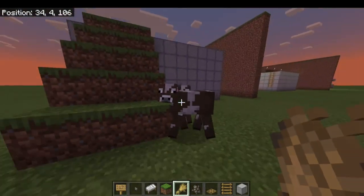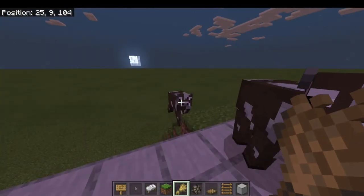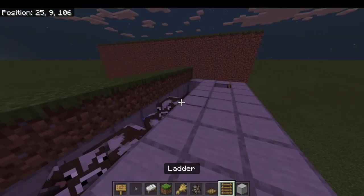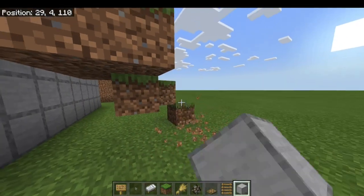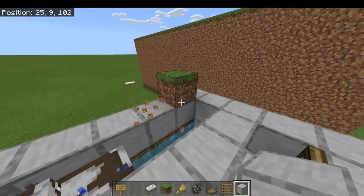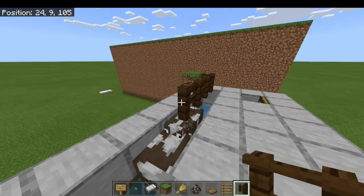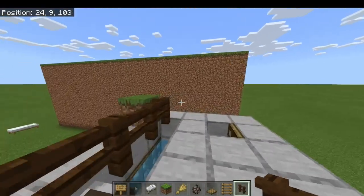We'll get these last few guys up here. Come on, follow me, up the stairs. Come on in — the water's fine. That last guy doesn't want to go, but we've got enough to start. So now that we're done with the cows, we can break out this temporary staircase. Head on up and break out these temporary blocks. Get yourself some fences out and let's just get a fence across these guys. Now you can break out that last temporary block.